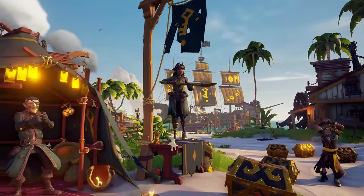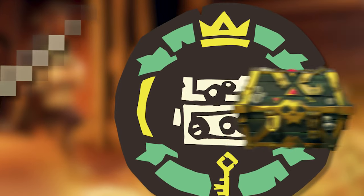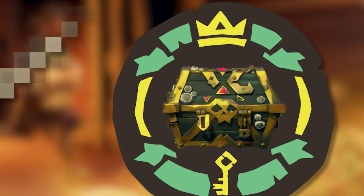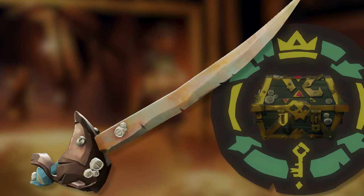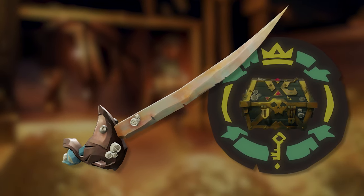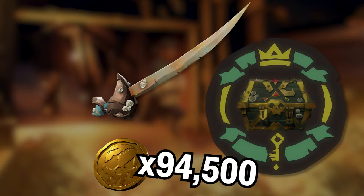If you happen to be a Gold Hoarder fan more than a Merchant Alliance fan, then you'll be excited about these next few. This next sword requires the Commendation of Hoarder of Barnacle Gold, which to finish, you need 300 Barnacle Chests turned in to the Sovereigns or a Gold Hoarder. If you finish the Commendation, you'll unlock the Silent Barnacle Cutlass for purchase. This one looks the most piratey out of all of them, which is why this one's my favorite. It'll cost a total of 94,500 gold, so it's a little bit more expensive than the rest.